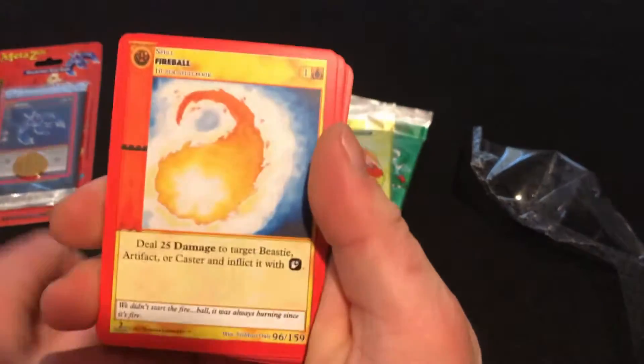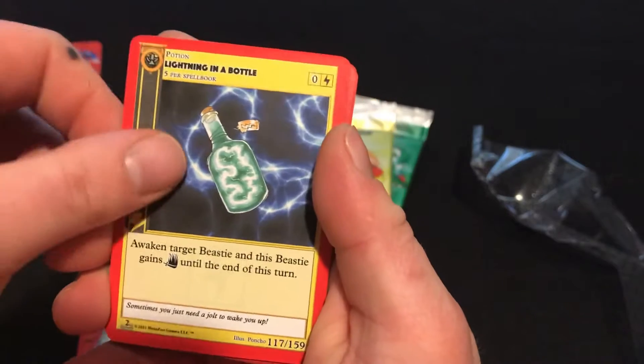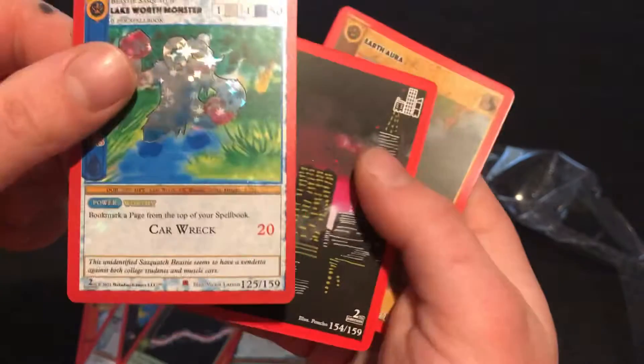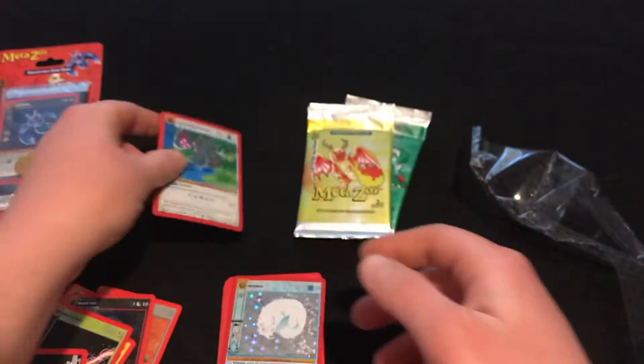Bookmark, Fire, Necro, Snow, Flag, Lightning in a Bottle, Protean Beam, Reverse Lake Worth Monster. Not what you like to see.